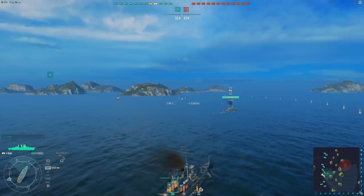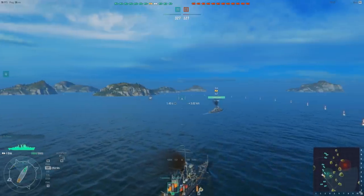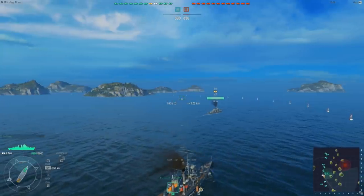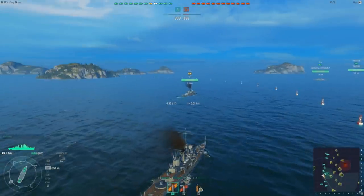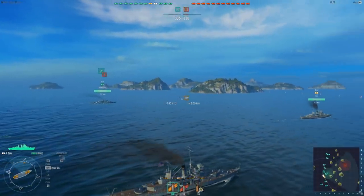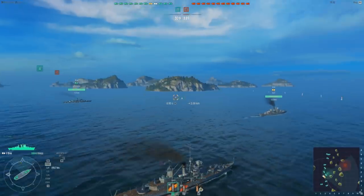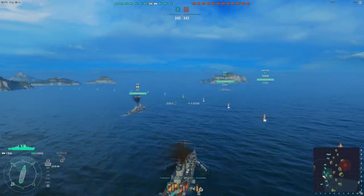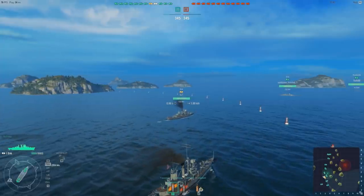We can see that we are proceeding at three quarters throttle, and the Erie is quite a fast ship. It is faster than its Hashidate opponent, coming at a top speed of 20.7 knots versus the Hashidate's 19.9 knots. My dad is proceeding at half throttle so I will overtake on his starboard side and lead the fight. We have a tendency to use this setup, as my dad prefers a calm and collected approach whilst I'm a little bit more brash.